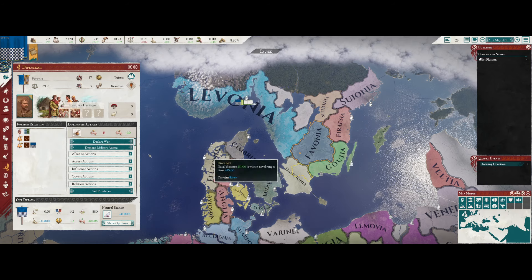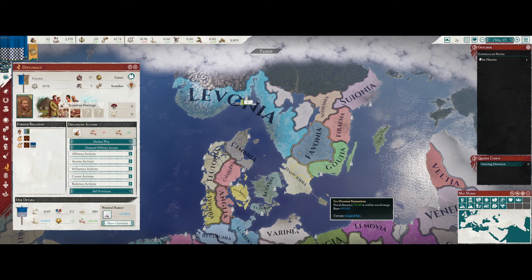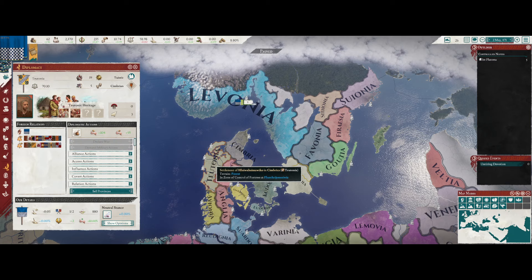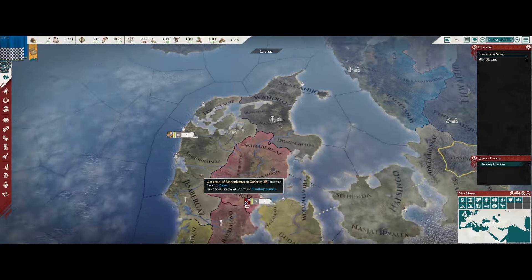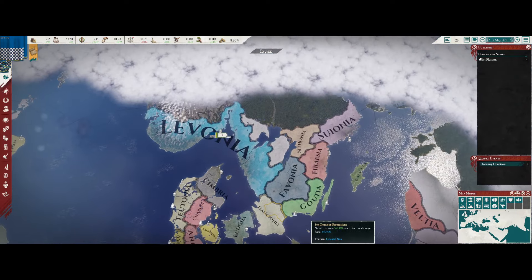Scythonia doesn't have any allies anymore - that's interesting. So what we could do here is we could declare war on Favonia and fight both Daconia and Favonia at the same time. We do have allies with Tutonia, but I don't know if they have the naval strength to transport their troops over to this side of the world, so they might not actually be all that helpful.